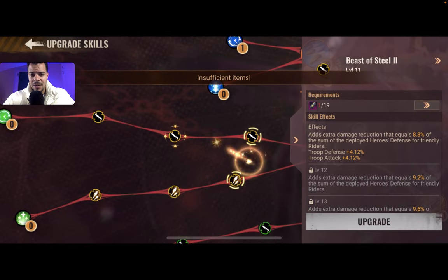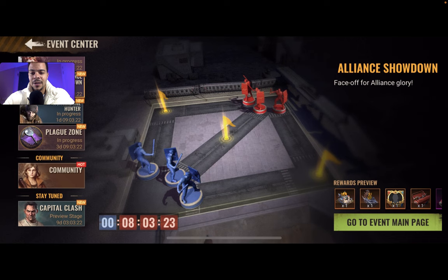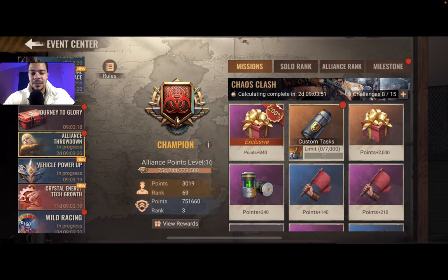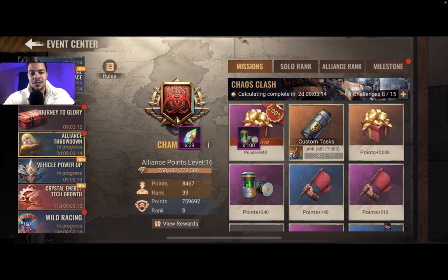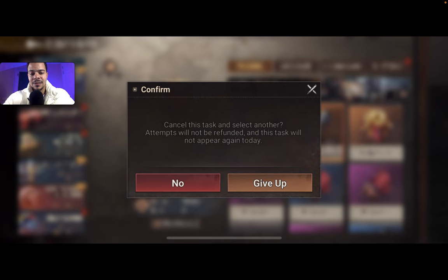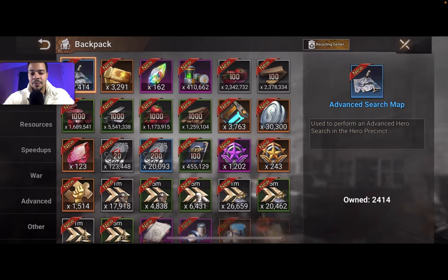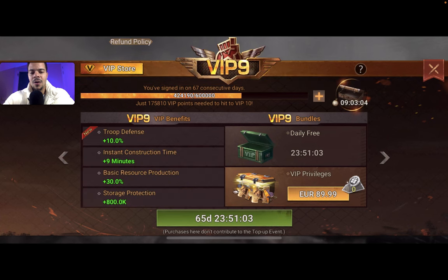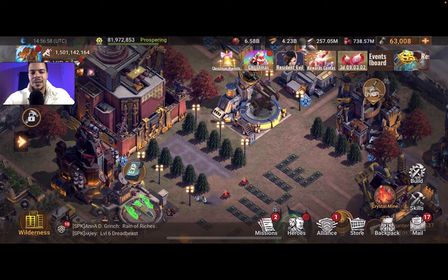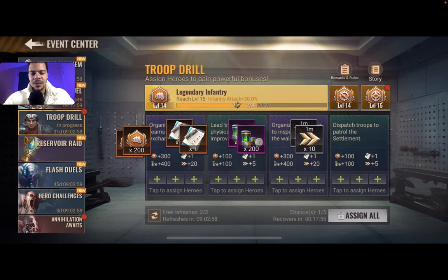Wow, that was quick! 11 million dino — not bad. Let's see how many points — 5000 points! That's everything that's gonna help me finish this task. I need to do 15000 to get the VIP activated — let's check. Oh, I already did the VIP.